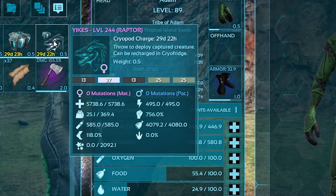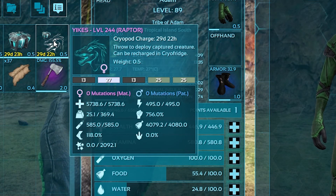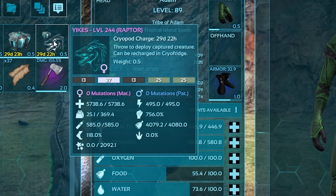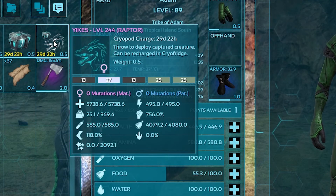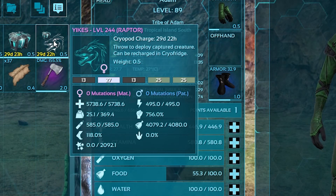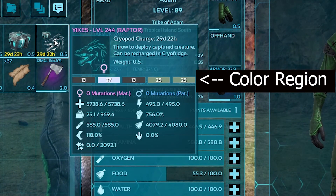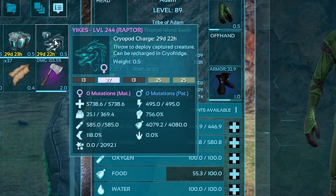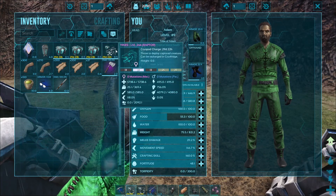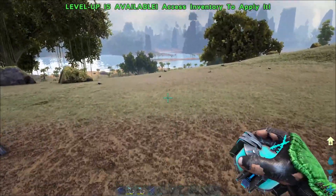One of the nice things about cryopods is that your creature will continue to gain passive XP at a really good rate. At the same time, they will not regen health as far as I can tell. So that's kind of a problem — if you put something in a cryopod and you want to use it later but it was only at half health, now you've got to wait for it to get back up to health.